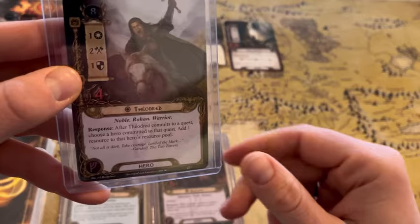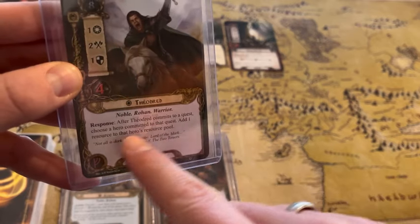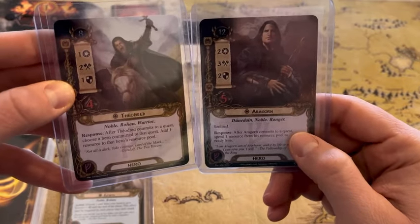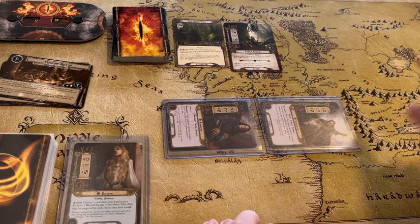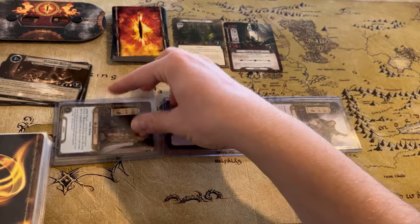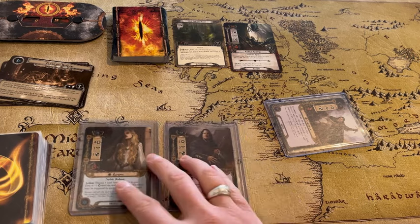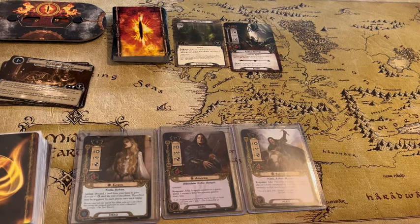The last hero here is Theodred — Eowyn's brother. His response is: after Theodred commits to a quest, choose a hero committed to that quest and add one resource to that hero's resource pool. You can see these two heroes actually combine really well — if we exhaust both of them on a quest, Theodred immediately gets to give a resource to Aragorn or to Eowyn. If Aragorn takes it, he can then immediately use that resource to ready and be ready for the next thing needed. We'll see that in action.